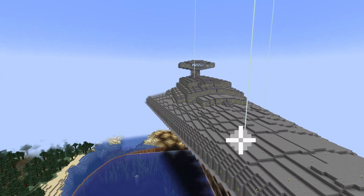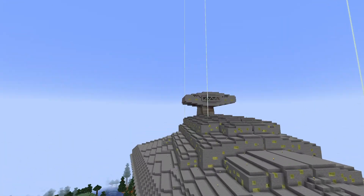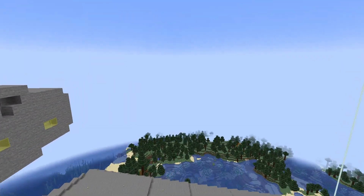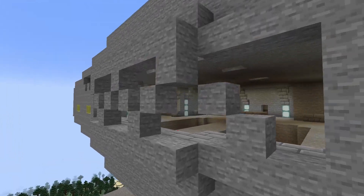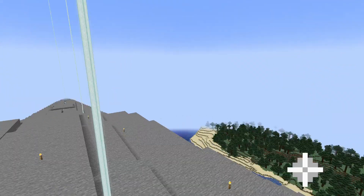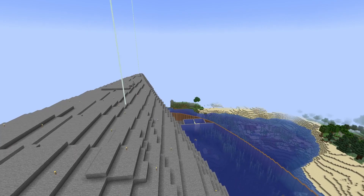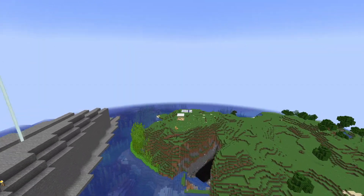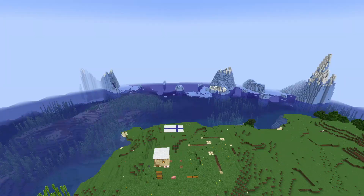Look at this — look at this beauty. You've got the command center, command tower up here. Let's fly in there. This is super cool. They've got the Finnish flag there.